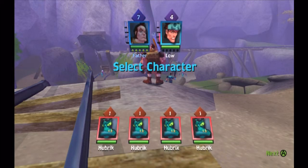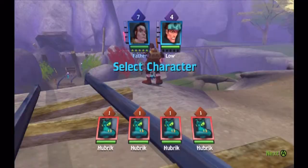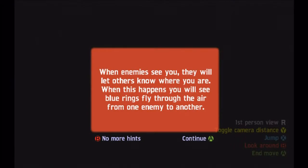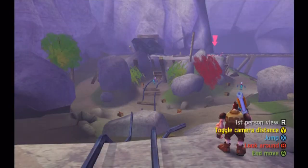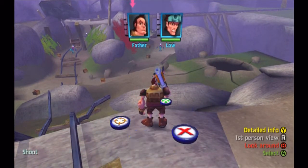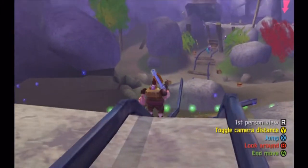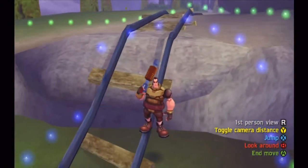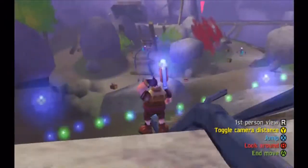The basic rundown of how this game works is you select your character — it's turn-based, so we'll pick him just for example. You get options: you can shoot, move, and turn. Right now the enemy has seen me and he's alerting them. We're going to move just to get a better shot. When you move, a blue circle appears — you can only move inside the blue circle after this. Right now I can move inside the green circle.